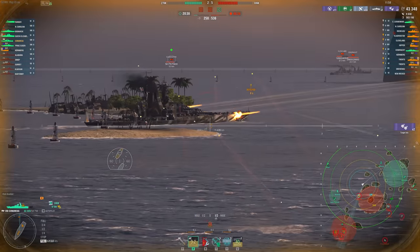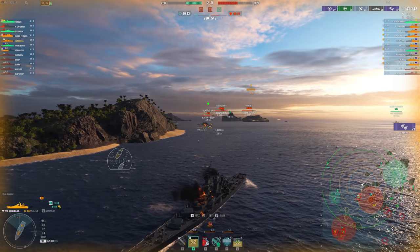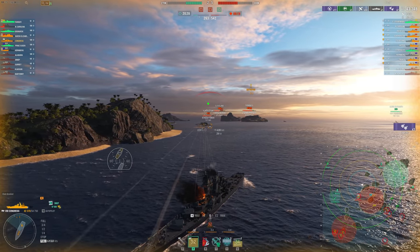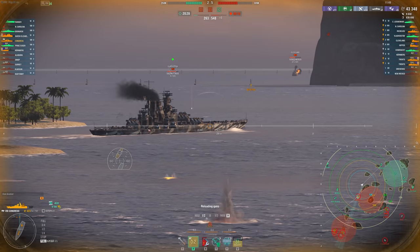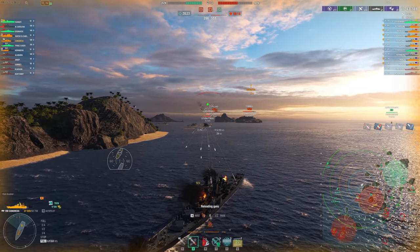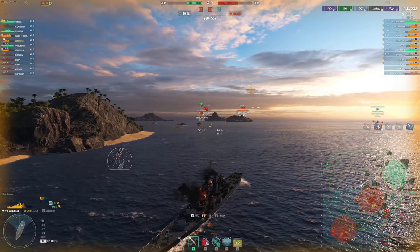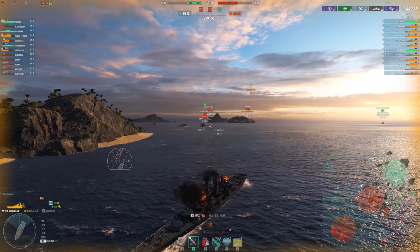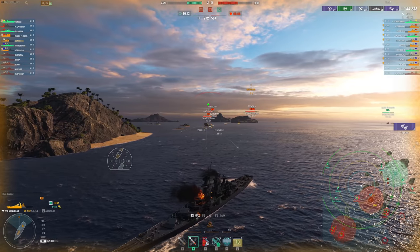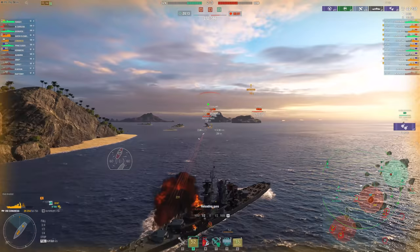I want to angle just a little bit more like that. If he hits our belt it should bounce. I'm going to aim high because I don't think I can pen his citadel at this angle. Not quite bounces but not a ton of damage either. This guy is seemingly very broadside, so it'd be nice to get some good damage on him.